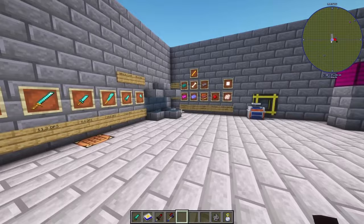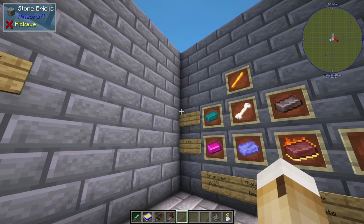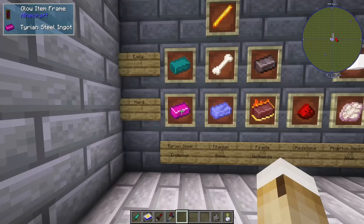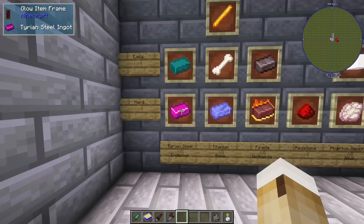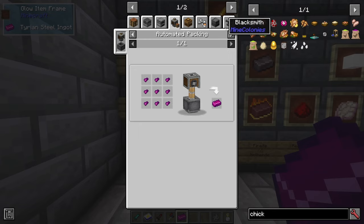So let's have a look at how we're making these. The ones I made here are made out of Tyrian Steel, which is the last material from the Silent Gear mod. To get it you need the metal compounder - you need Crimson Steel ingots from the Nether, Azure Electrum ingots from the End, Shulker Shells from the End, and Netherite scraps, and then you get four Tyrian Steel ingots.